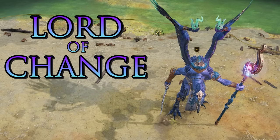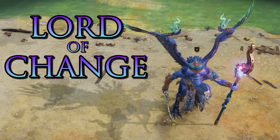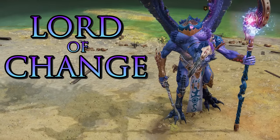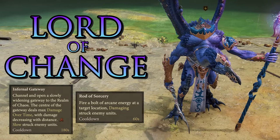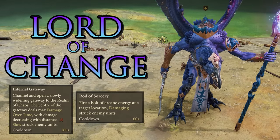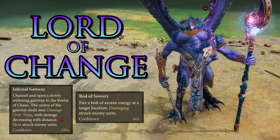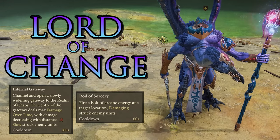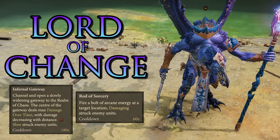Lastly for the Tzeentch faction, the Lord of Change — aka Big Bird — is a strong melee hero with lots of damage potential. He has Infernal Gateway, a massive AoE that does an absolute ton of damage over time — anything stuck in it is probably dead — and Rod of Sorcery, a small AoE ranged attack for even more damage. The toppest of top tier units — an absolute force to be reckoned with. He has no upgrades.